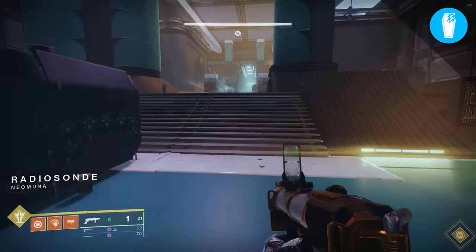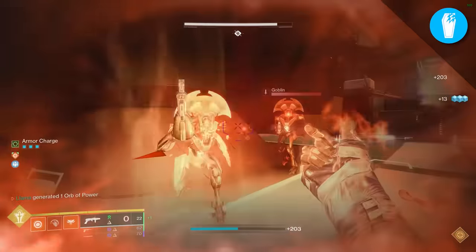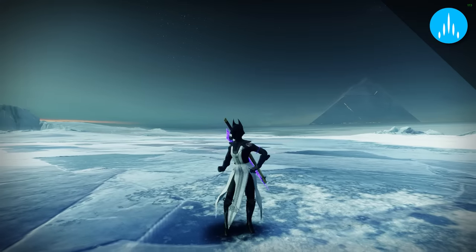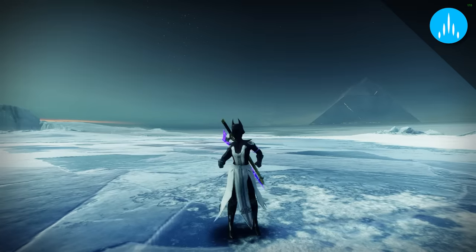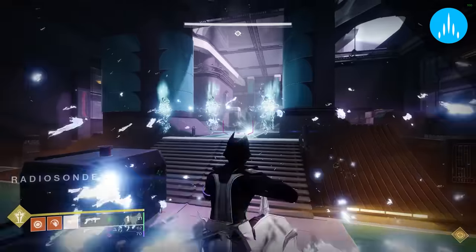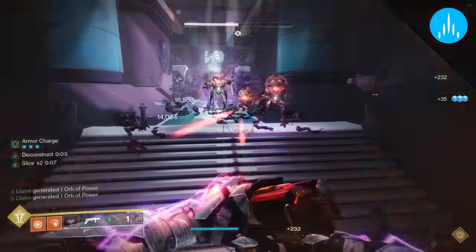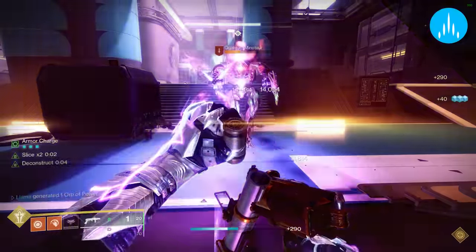Grave Robber is a nice utility perk, but the purpose of a waveframe is to mow down every add in front of you, so stopping to melee just to get a single reload is not very optimal. Slice is the first perk which actually offers some nice utility in the form of applying the sever debuff. However, on a waveframe this perk is a little complicated. Since the wave kills adds in one shot, you won't have the chance to receive meaningful value from the sever procs — but when paired with Chain Reaction, it could splash to any nearby targets, which is a nice bonus.